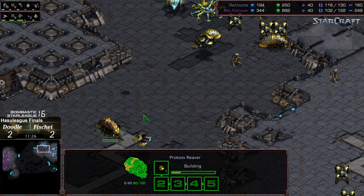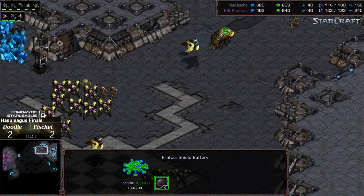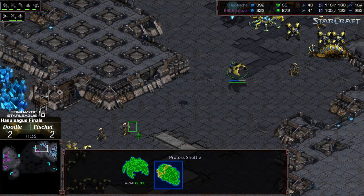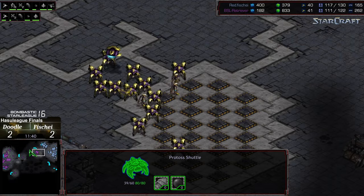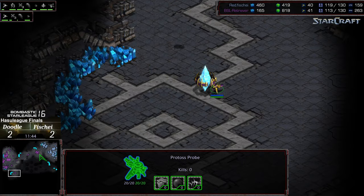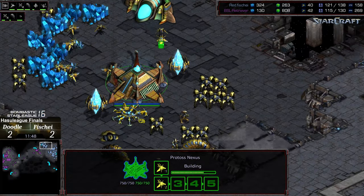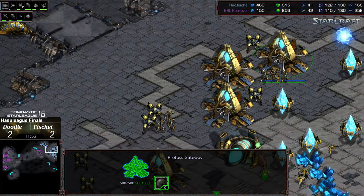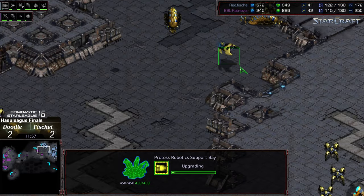No shuttle support right there. Shield battery quickly healing the reaver up after taking a hit. Nice spread of damage — needs to be careful wandering that far out so he doesn't end up losing the shuttle. At least pushing Doodle off the front. More reinforcements making their way up, and it looks like Doodle is going to try to use this forward threat to establish a faster third base, to gain the lead over Fisheye. Fisheye just now starting his shuttle speed.